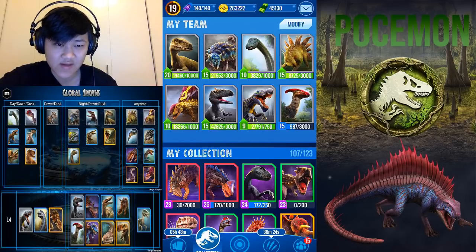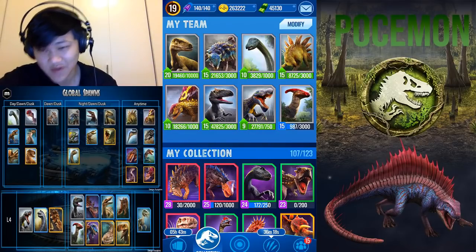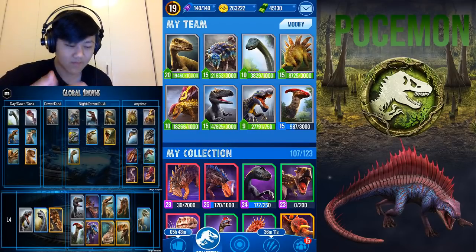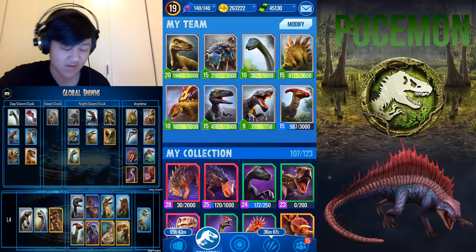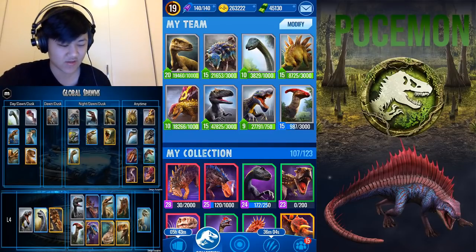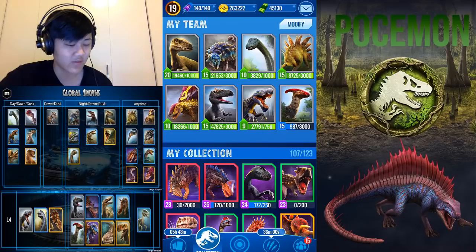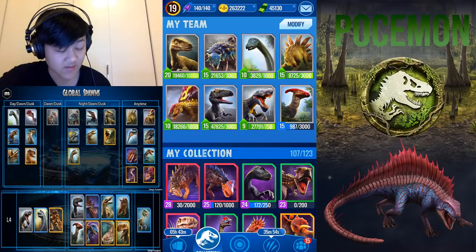Next you should probably go for Apatosaurus — this is a day spawn, so it really depends on when you start playing. If you're starting at night, you'll probably get Anky gen 2 first; if in the day, you'll probably get Apatosaurus first. Moving on to the anytime spawns: Stegosaurus and Dimetrodon gen 2. Stegosaurus has bulk, slow, and cleanse. Dimetrodon gen 2 has a decent two-times damage move for a common dino and also has immunity, which is nice.